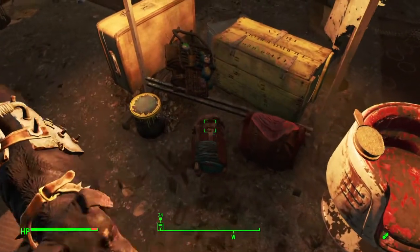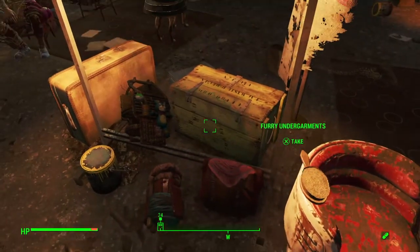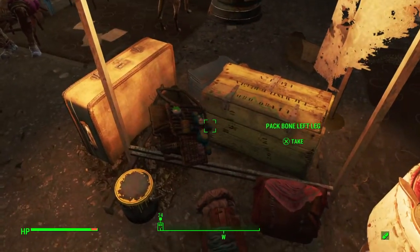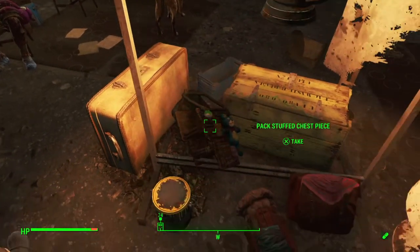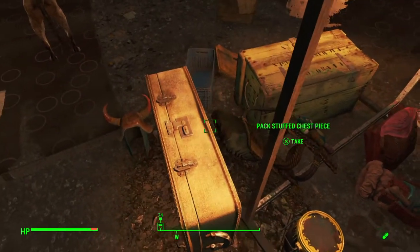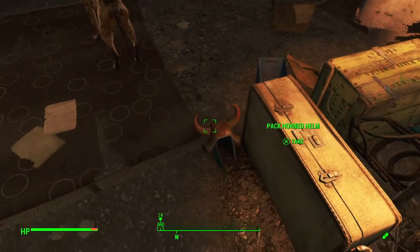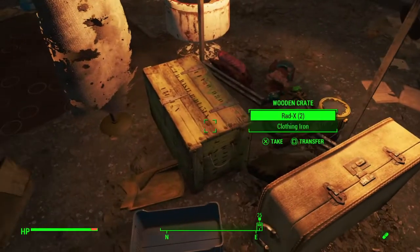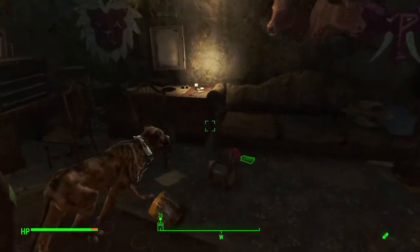So you've got your Pack bone left leg over here, furry undergarments right here, a chest piece laying here, another stuffed chest piece, and underneath here just some other undergarments. We've also got a Pack horn helm right here. That's the majority of what I was trying to show you.